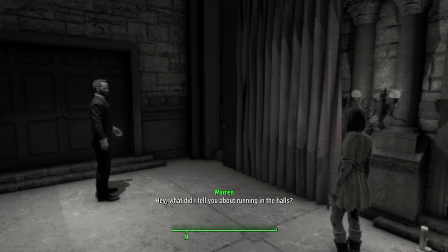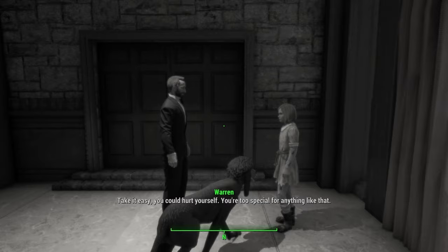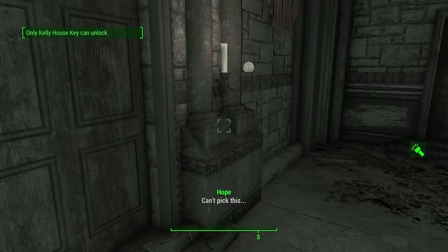Inside we hear: 'Hey, what did I tell you about running in the halls? Come here, take it easy. You could hurt yourself. You're too special for anything like that. I'm sorry, it's just... Who is she? Who?' They can both see me — that's awkward.